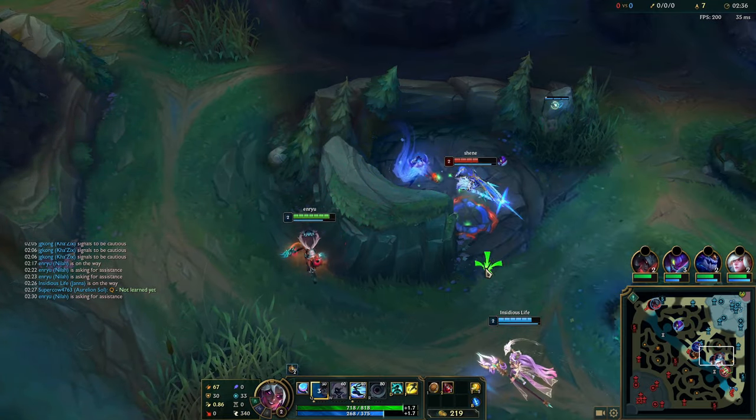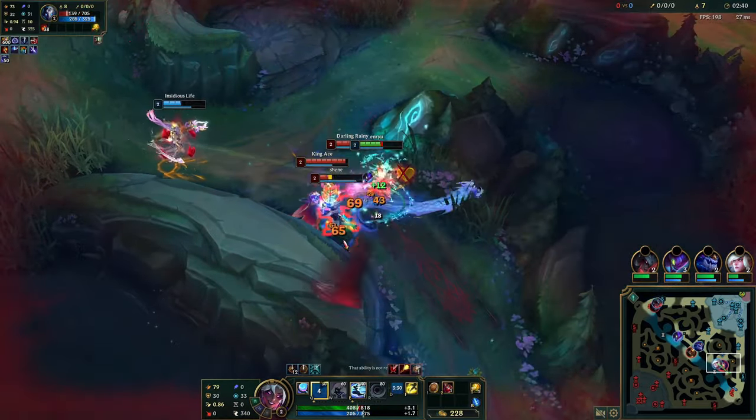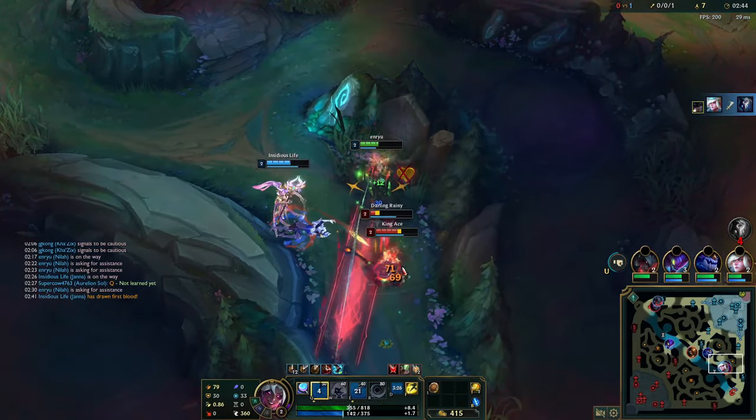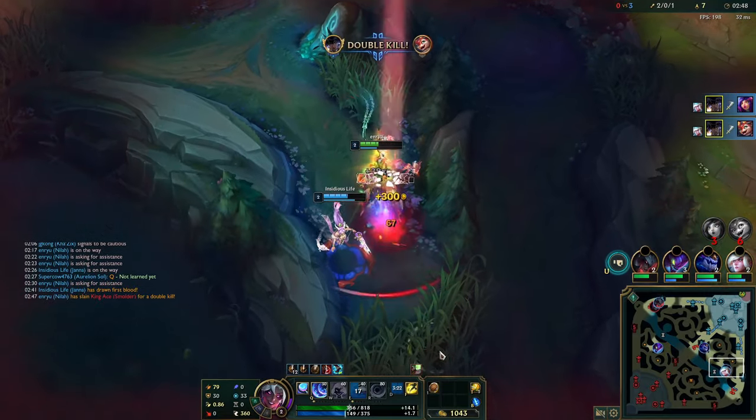Even if he meets up with his bot lane right here, it's fine because he's too low — he's guaranteed dead because he has no flash. The rest of the fight is easy because the enemy don't really have sustained damage; their cooldowns are pretty high on Niko and Smolder. And it's just an easy triple kill.